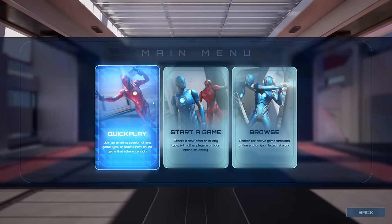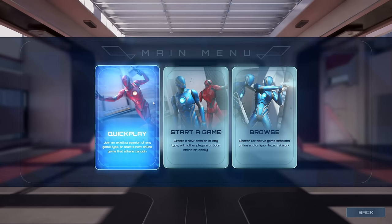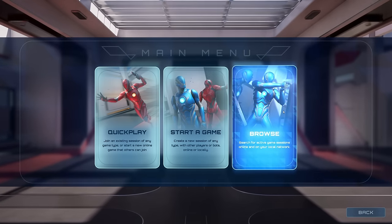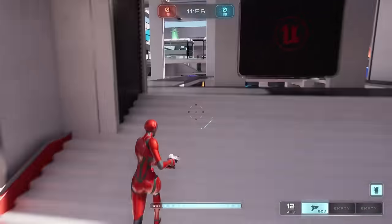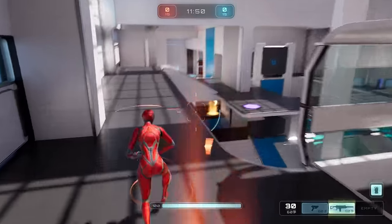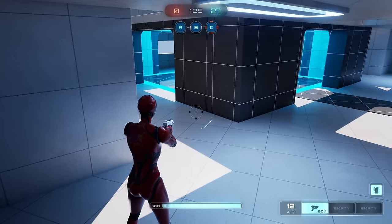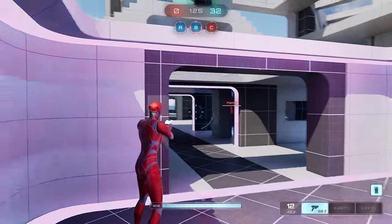You can go to Play where you can do a quick play, which will attempt to first find an existing session if it can, otherwise it will host one if it can't. You can start a game where you can pick any of the different experiences available, or you can browse for other people who are hosting experiences currently. The objective of the elimination experience is to reach a target score faster than the opposing team by eliminating their members. In the control point experience, your goal is to capture the majority of the control points and hold them in order to score points for your team.